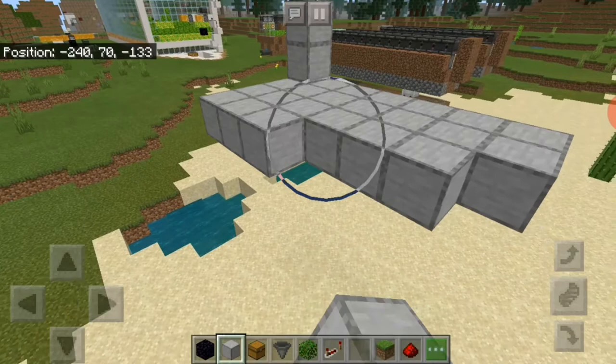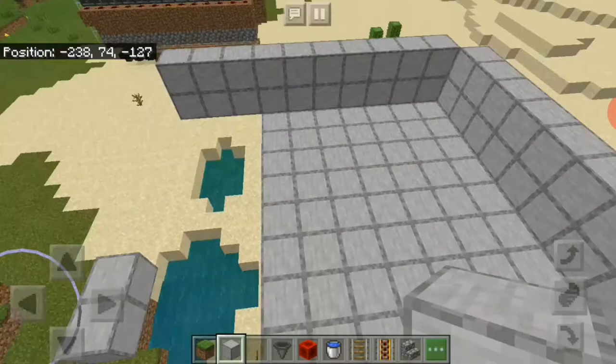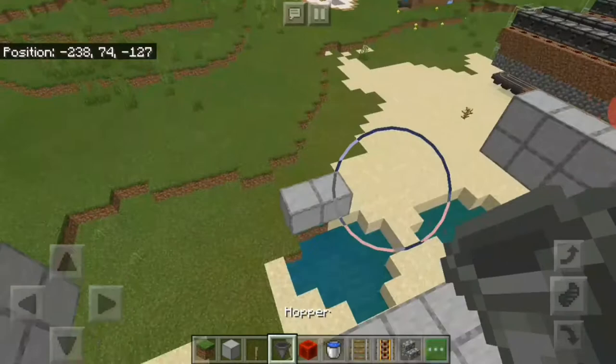I'm going to place some blocks and tell you when I'm finished. Now I've finished — I've built this 12-wide area with a two-block high wall around it and also at the end.